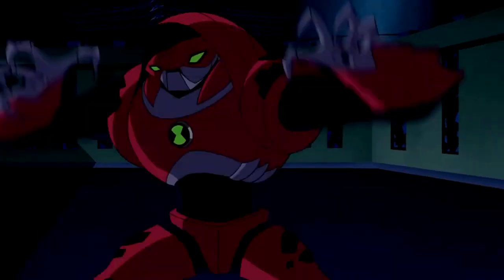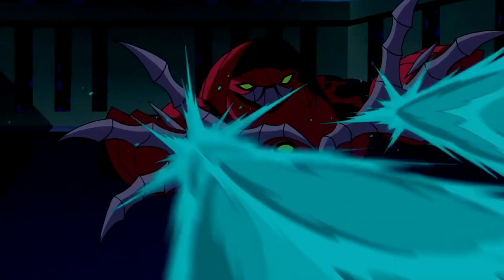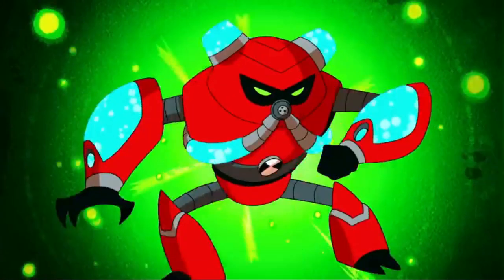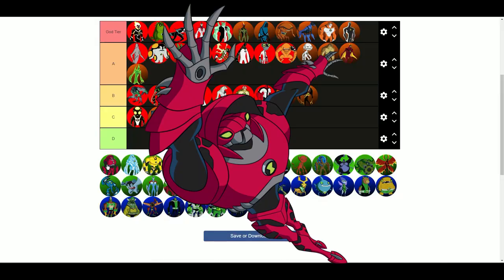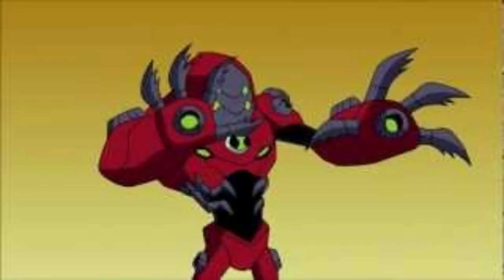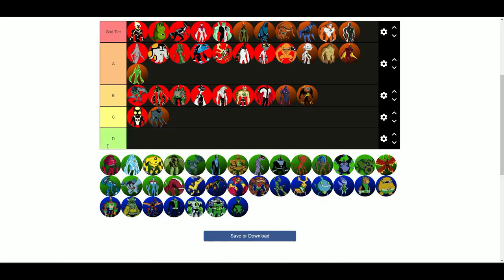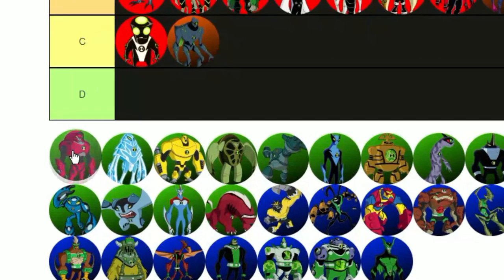First of all, we got Water Hazard. I really like the name Water Hazard — it fits in so perfectly, 100 times better than Overflow. Overflow is such a lazy alien. Water Hazard is definitely better than Overflow. He's pretty cool, has the face shield thing, and can shoot water obviously. He's got pretty solid powers and is pretty strong overall. I would say he's a solid B tier.